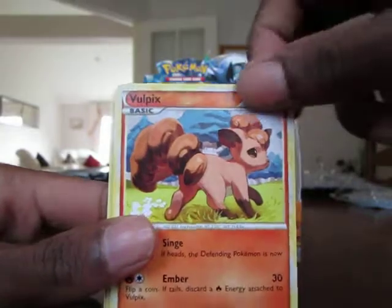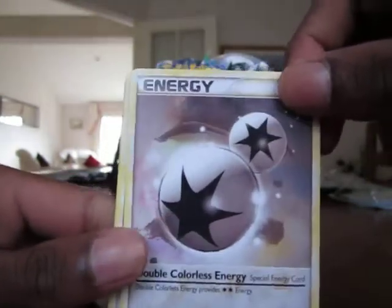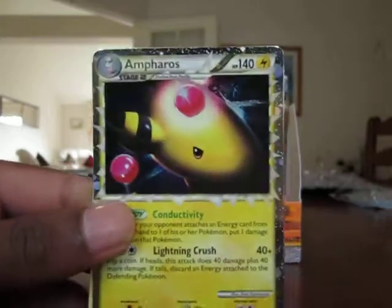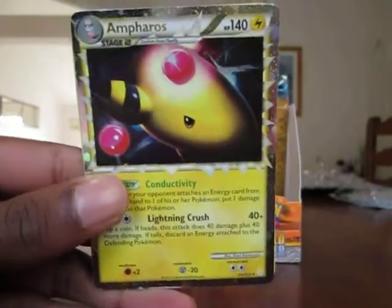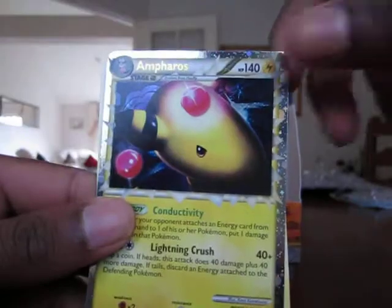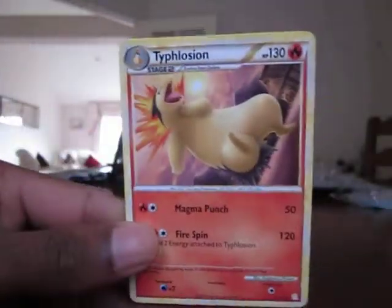Chikorita, Chikorita, Vulpix, Snubble, Metal Energy, Mareep, Communication, Double Colorless — got plenty of those, so that's good — Blissey. Oh nice, boom! Ampharos Prime! That looks absolutely sick. It's a beautiful looking card. Love these primes — the colors really stand out, especially in this HeartGold SoulSilver set. It's really nice. And the rare is a Typhlosion — really good pack. Good Typhlosion there, I haven't pulled that yet.